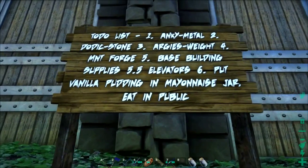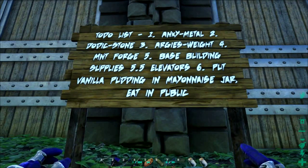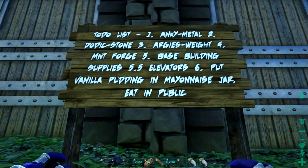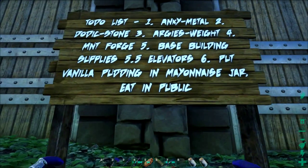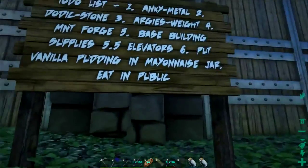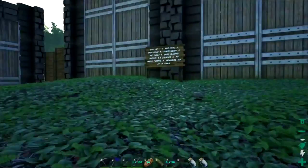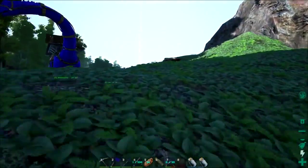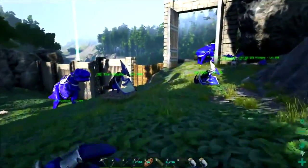Having crossed off the first and second items on the list, I've redesigned it. Now it reads: one, anky for metal; two, doedic for stone; three, argies for weight; four, mountain forge; five, base building supplies; and also: put vanilla pudding and mayonnaise in a jar, eat in public — something I've always wanted to do. It doesn't have to always just be about accomplishing goals — well, honestly that is a goal, a life goal and a life lesson all wrapped into one little package.